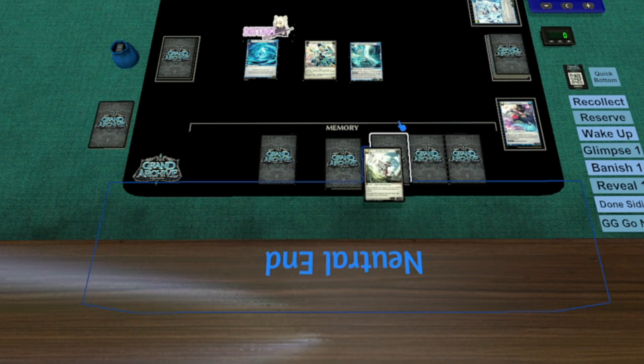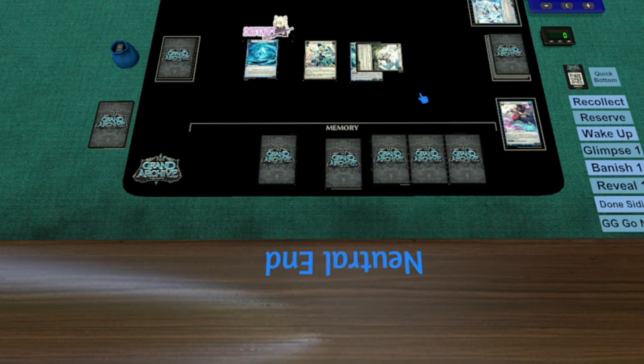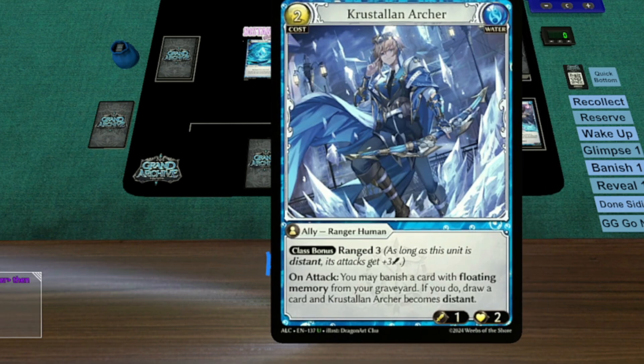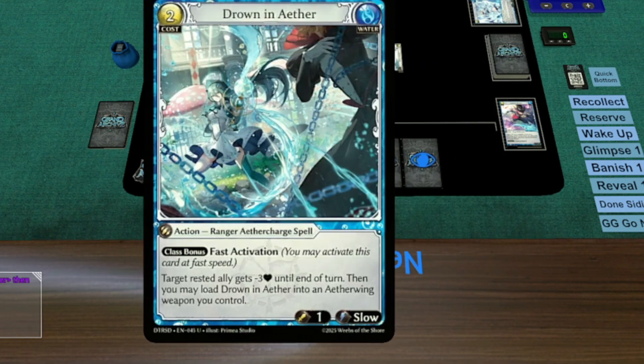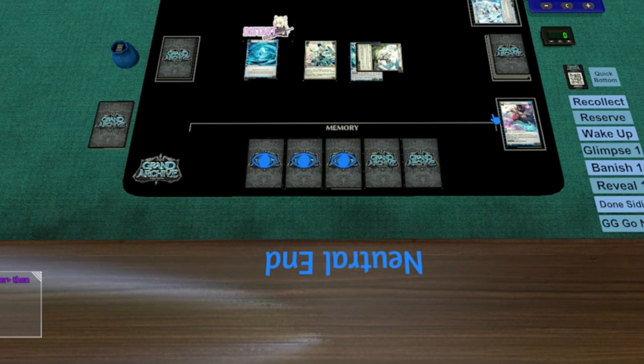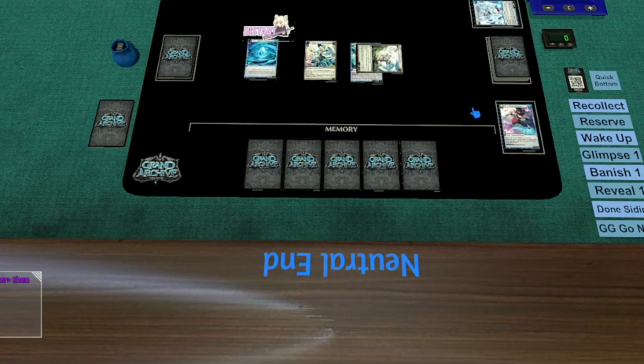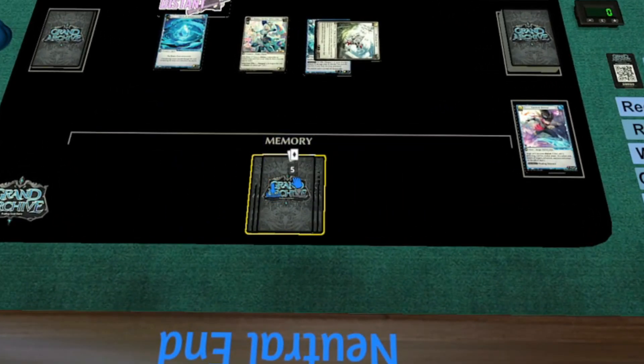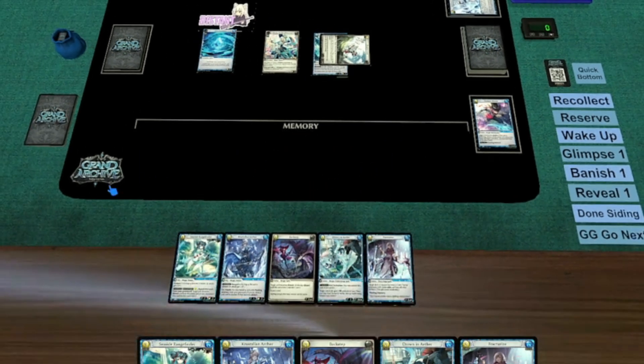Our memory looks like a mess right now. Fortunately, the Reserve button can reorganize our memory so the cards are nicely spaced. This will allow us to look at the bottoms by holding Shift and Alt. Now that we're ready to recollect, there are two ways to do it: the manual way and the quick way. For manual users, you can just group them and draw the whole thing into your hand by typing a high number, like 9. The quicker way is to just press the Recollect button.